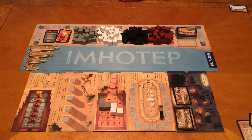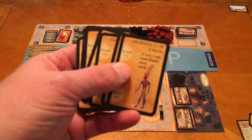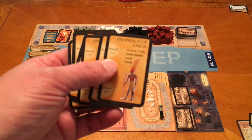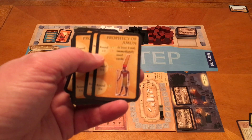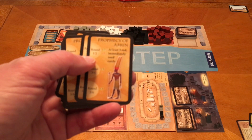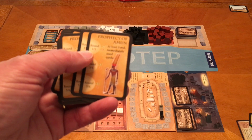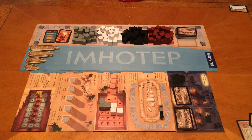Now let's talk about what we don't like — the prophecy cards. The rules even say you can choose to leave them out. We've played with them a couple of times and haven't really cared for them. It is kind of neat, but it's an action you're spending to make your prophecy, and if you don't do it early enough, you're only getting three points. That was really the only thing we didn't care for — everything else we have really enjoyed.